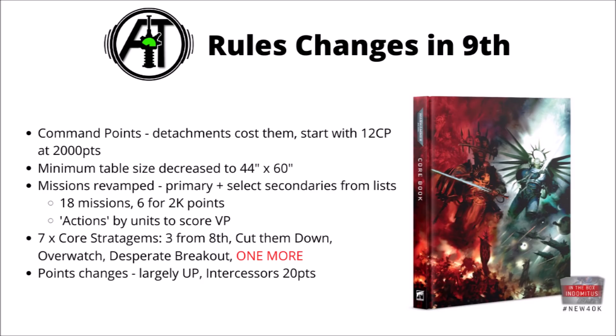There are going to be seven core stratagems in the book, rather than the three that we have before: the command reroll, the auto-pass melee, and interrupting in the fight phase. We know three more of them so far.